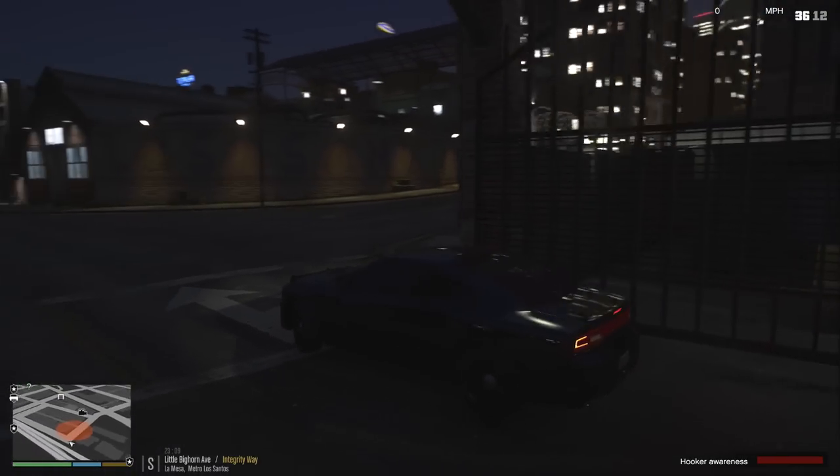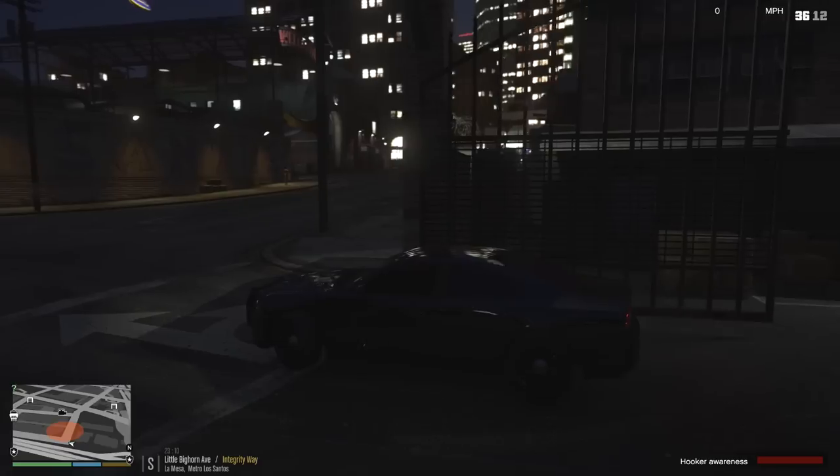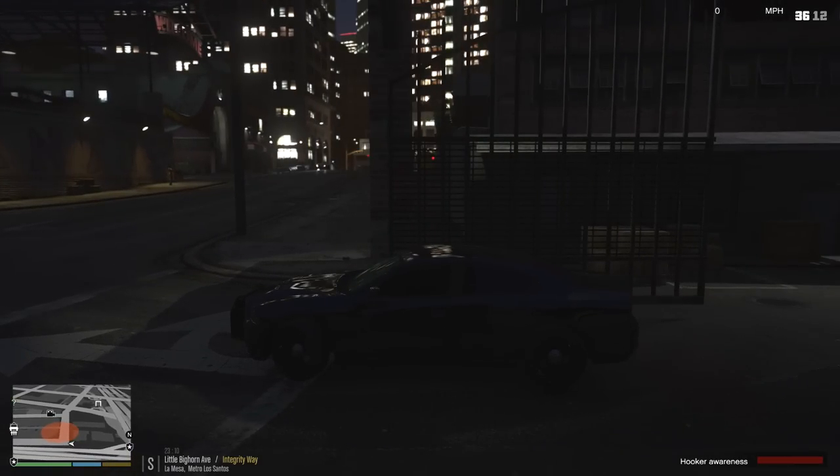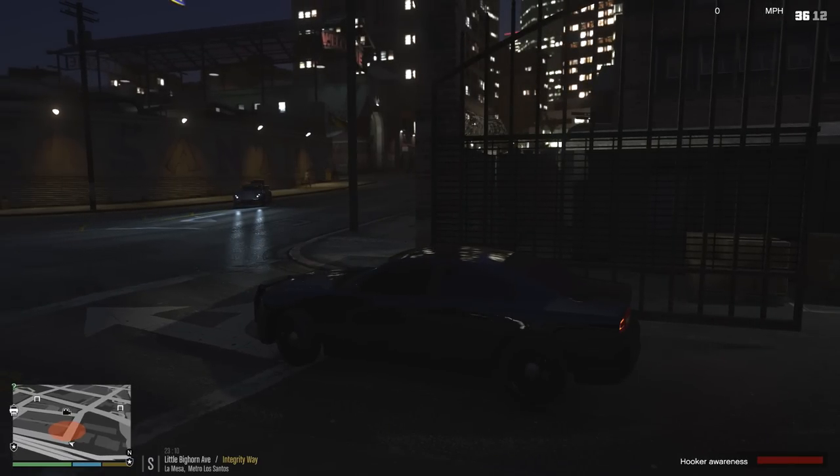This lady here — I'm not seeing a single car pull up to her yet. I don't know if she's just in a bad area. Here's a car pulling on the sidewalk — that right there can honestly be our probable cause for a traffic stop, driving on the sidewalk. She's walking up to the vehicle. She is getting in the car — there we go.